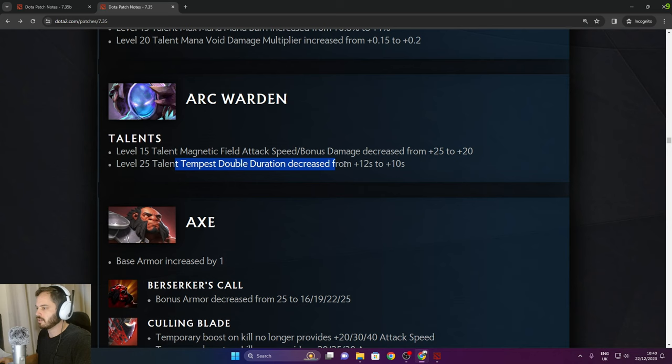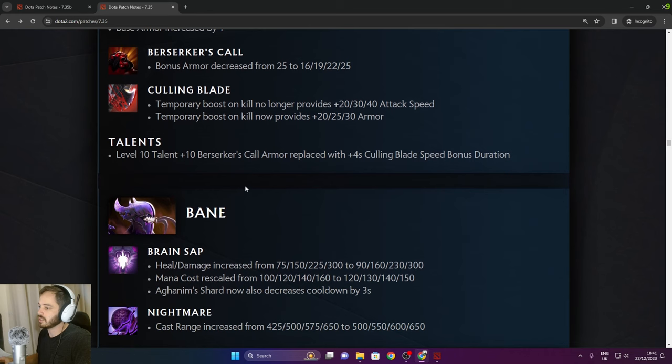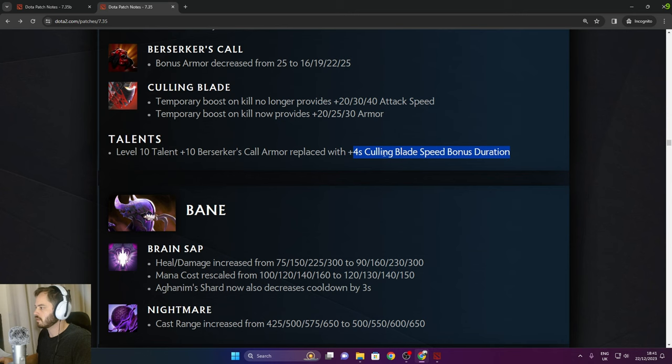Axe: Berserker's Call bonus armor decreased from 25 to 16. Temporary Boost on kill no longer provides 20/30/40 attack speed — it now provides 20/25/30 armor instead, which is really good. A level 10 talent for 10 Berserker's Call armor replaced with 4 second Culling Blade speed bonus.